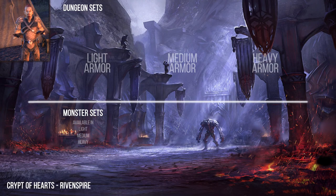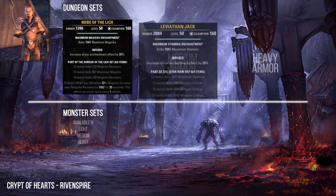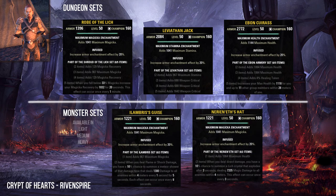The Crypt of Hearts is in Rivenspire. Here you can collect the Shroud of the Lich, Leviathan, and Lich's Armor sets. As monster sets, Crypt of Hearts 1 has the Lampreys set and Crypt of Hearts 2 has the Nereneth set.